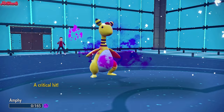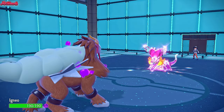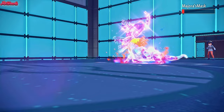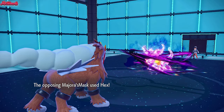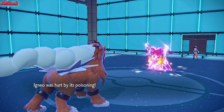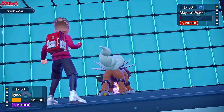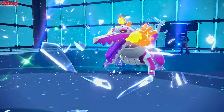Ampharos goes down. We go Entei since Skeledirge is clearly more specially defensive with Throat Spray. Sacred Fire comes through — doesn't get the job done but does get the burn at least. They go for Hex, which probably KOs us even with Aurora Veil. No — it doesn't, which is fantastic. Even at plus two special attack they don't KO with Hex. The Aurora Veil wears off. We go for Sacred Fire — it comes through and takes out Skeledirge. Entei coming through for us again, you love to see it.